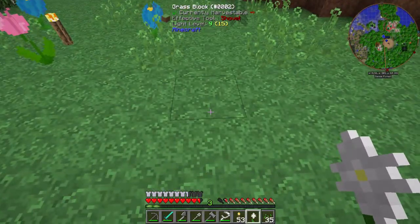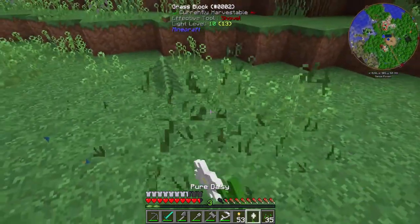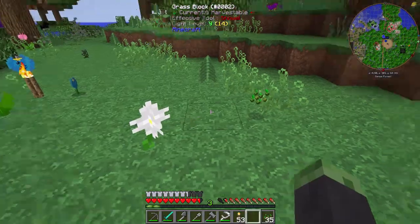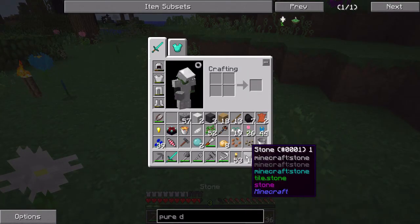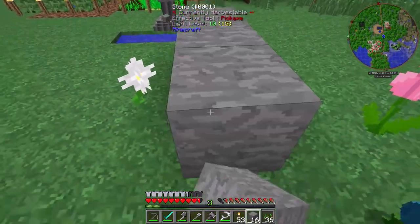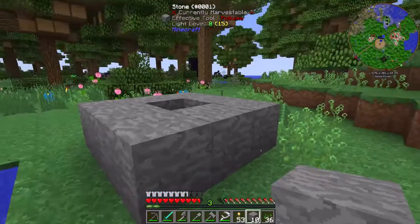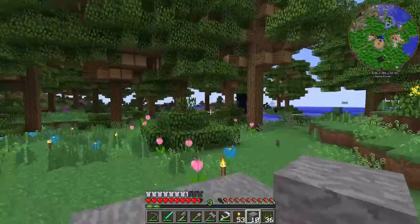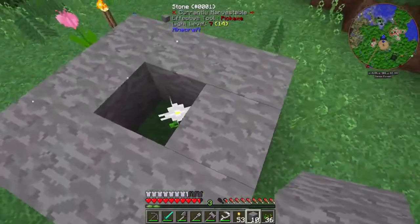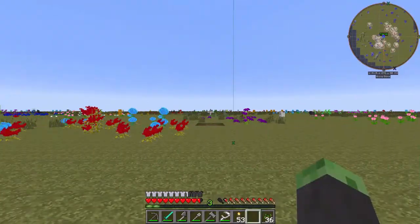All we have to do is throw this guy down right here. Let's grab these seeds over here because why not, and we're going to need to put stone around this flower — one, two, three, four, five, six, seven, eight. You can stack these up by making the floating flower. I'm going to cut away a little bit and wait until this guy turns into living rock.